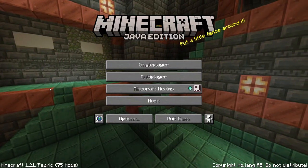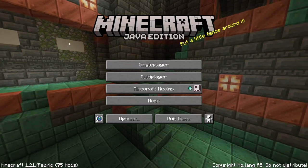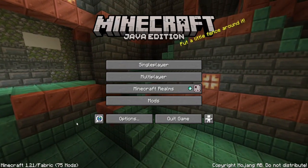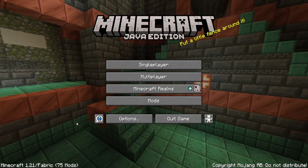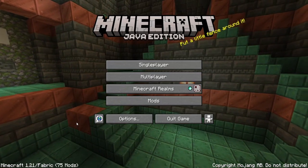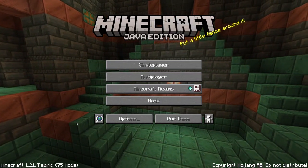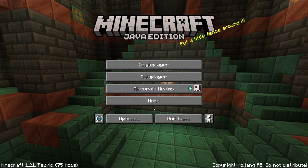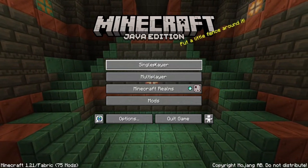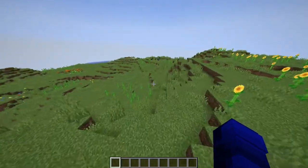Today we are here in Minecraft 1.21, better known as the Tricky Trails update, and we're just going to be checking out a lot of the things that were added. I've seen the copper stuff and the tuff stuff, but I don't remember all of it. I'm using some performance mods — not like actual gameplay mods. Without further ado, let's create a creative world.